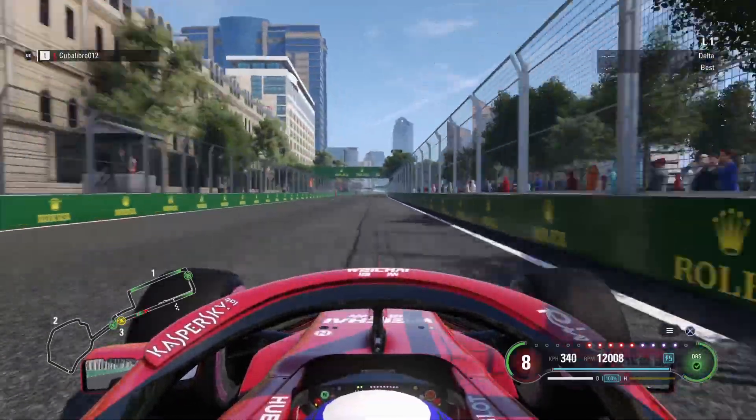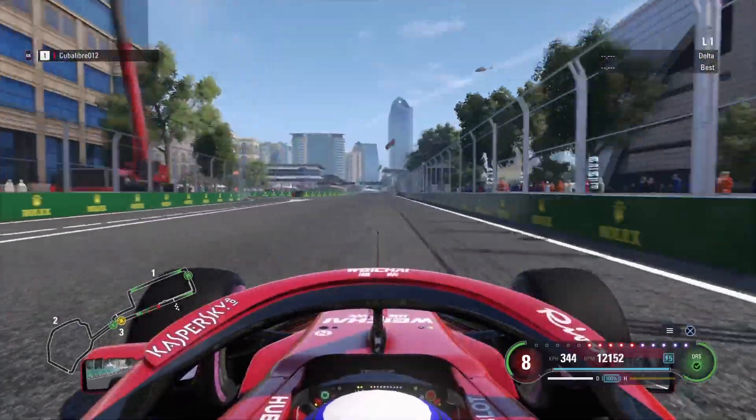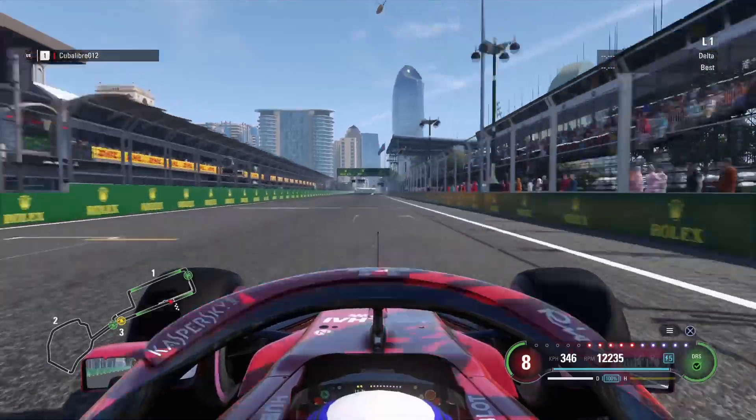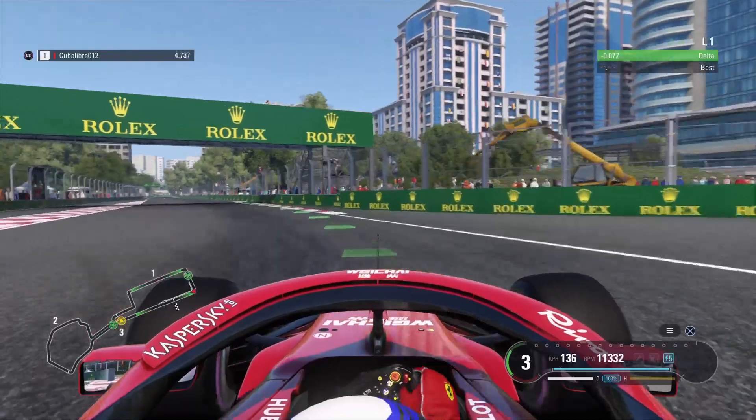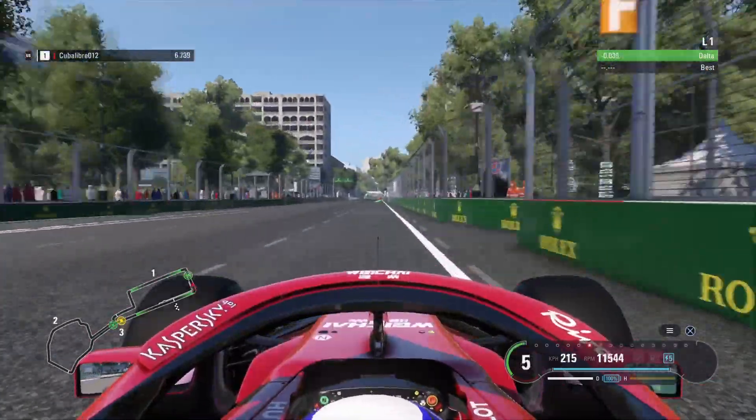On the straight you can get up to nearly 350km/h. Before you brake for the first turn, you go into third gear, take half the kerb on the inside and then all the kerb on the outside.